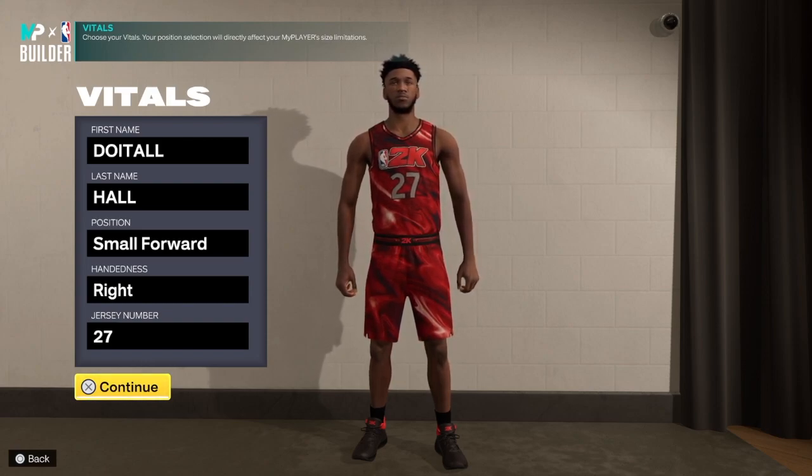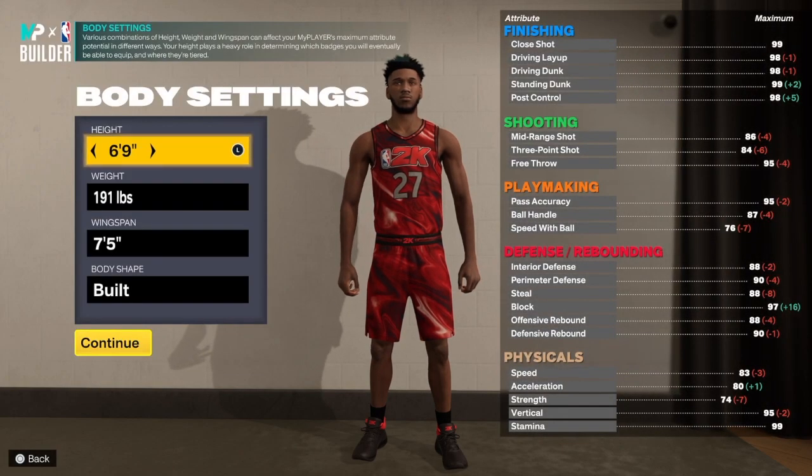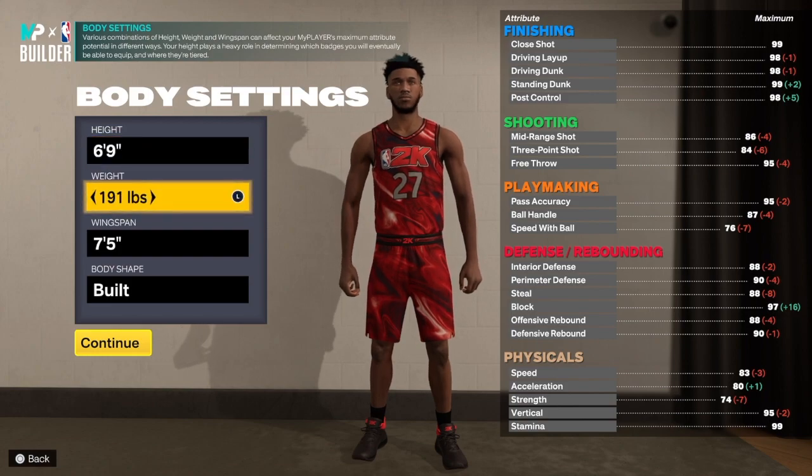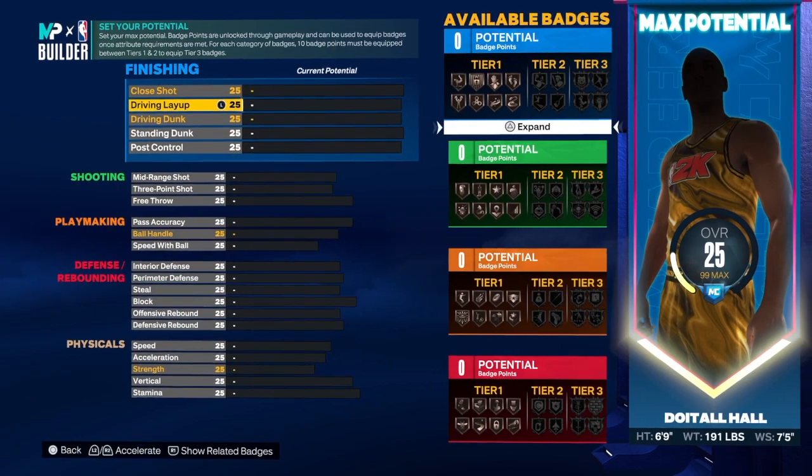Go ahead and put the build at small forward, hand of your choice, jersey number your choice. For this build we are going six foot nine, 191 on the weight, 75 wingspan. Let's get into the build.